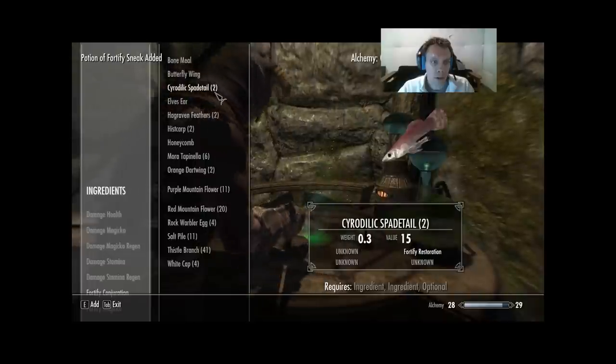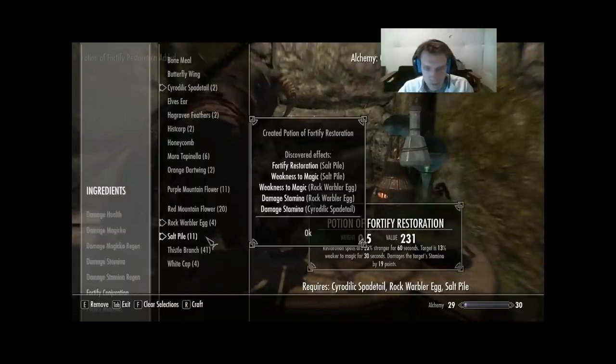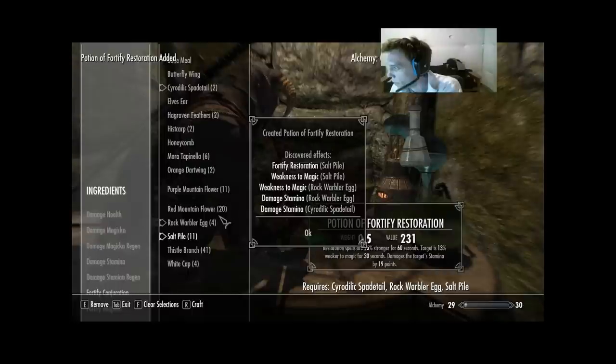Next: Cyrodilic Spade Tail, Rock Warbler Egg, Salt Pile. Salt Pile isn't new, but we got its last two effects: Fortify Restoration and Weakness to Magic — which takes it off the list. Cyrodilic Spade Tail got Damage Stamina — two out of four.